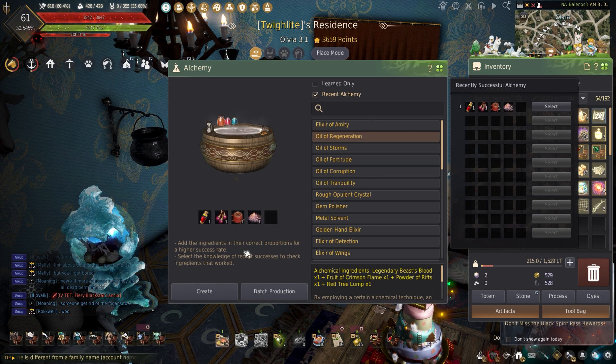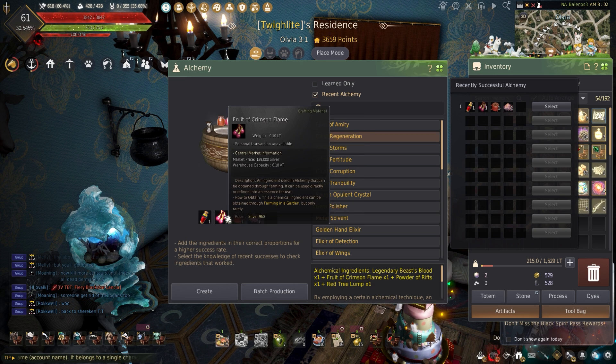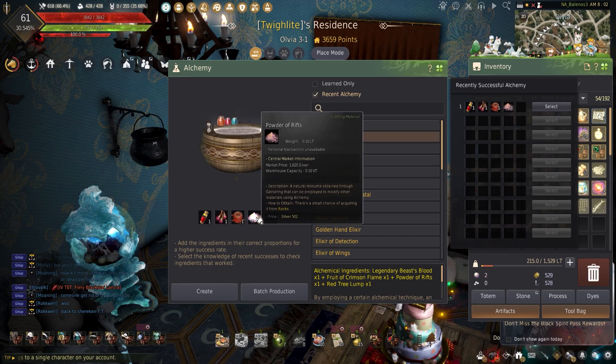Now let's get into making these oils. The recipe requires one legendary beast blood, one red tree lump, one fruit of crimson flame, and one powder of rifts.